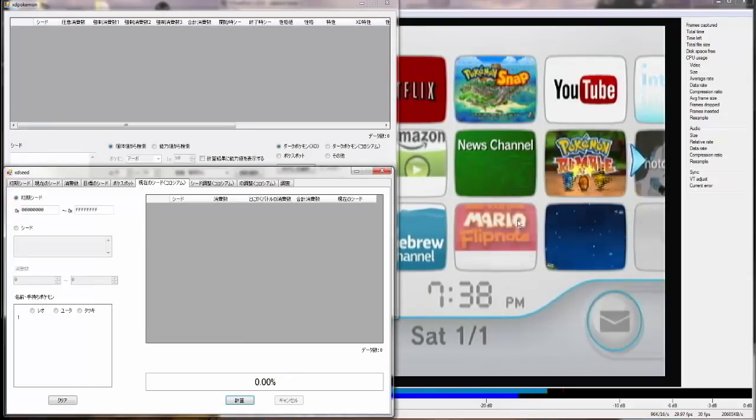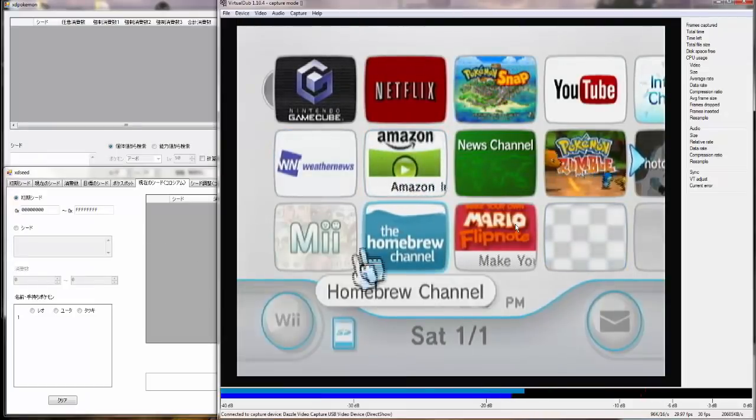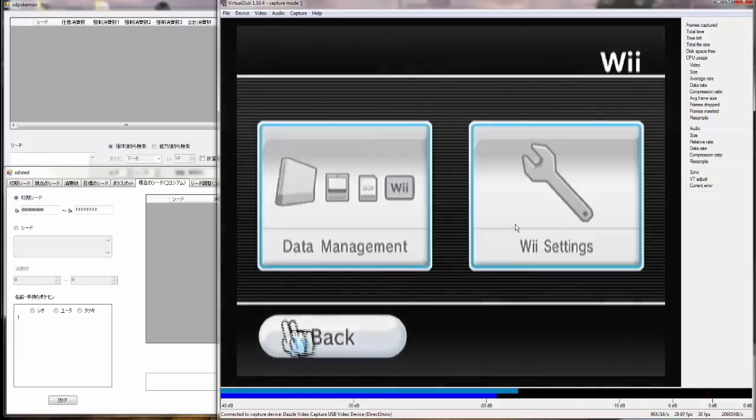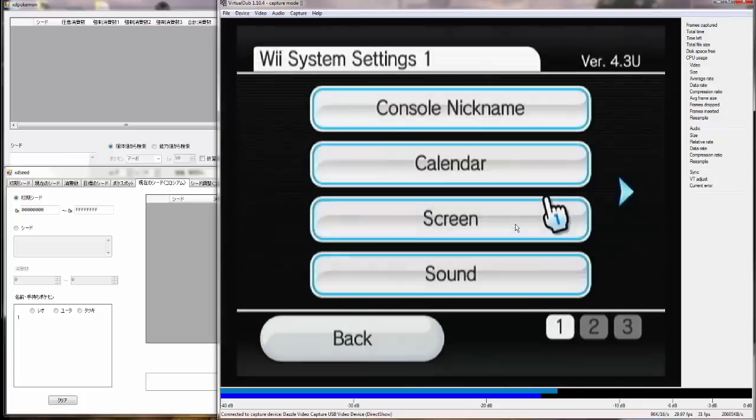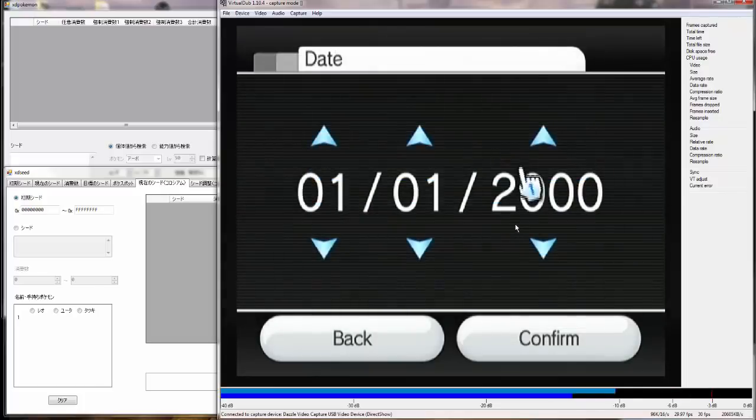You could also use XD Check to find a really crazy spread if you're really into that. This is a more advanced guide, so before you watch this one, I would suggest watching one of my other guides on Colosseum. And all programs and stuff will be in the description as well.